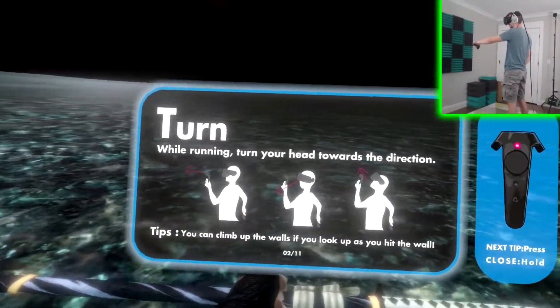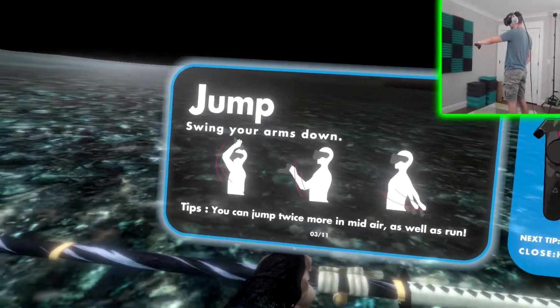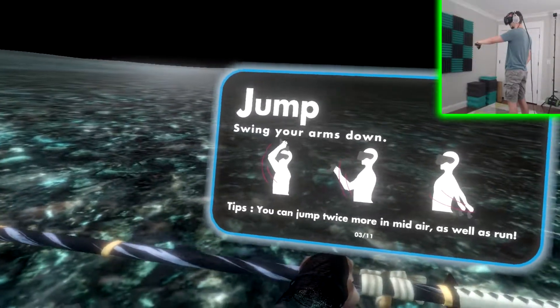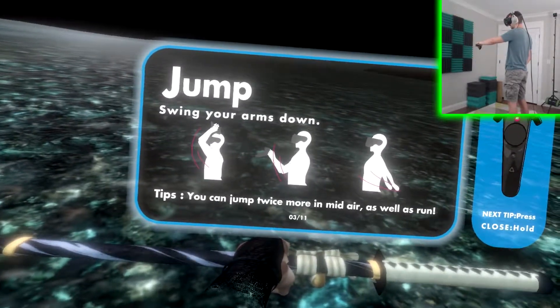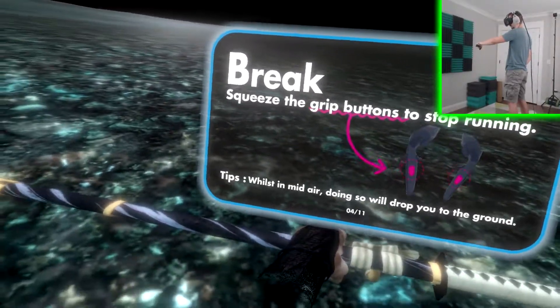While running, turn your head towards that direction — you can climb up the walls if you look up as you hit the wall. Swing your arms down to jump — you can jump twice more midair as well as run. Squeeze the grip buttons to stop running.